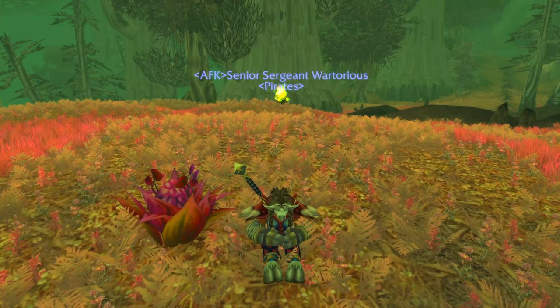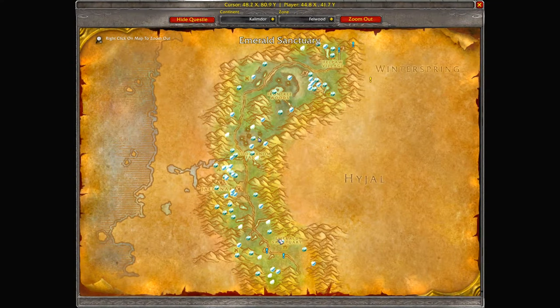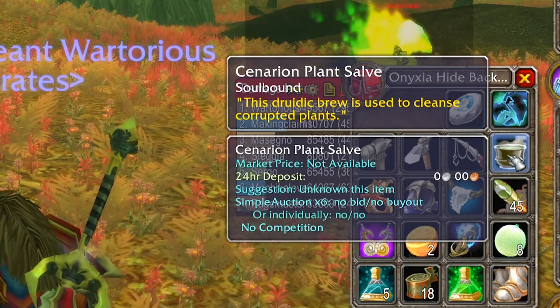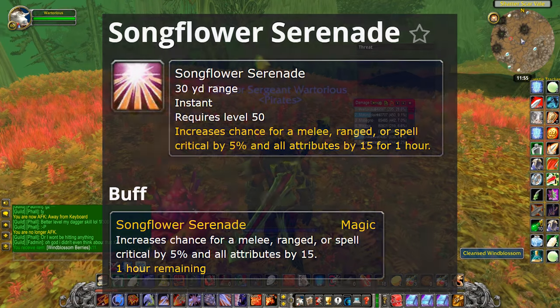One of the cool things about Felwood is these flowers. You can complete a quest down here near the Emerald Sanctuary. It'll basically allow you to collect sows, and you can get these sows from basically nearly any mob in the place. The sows enable you to purify and collect flowers, which drop all kinds of interesting things including a sort of world buff.